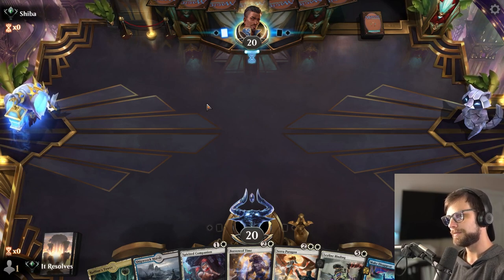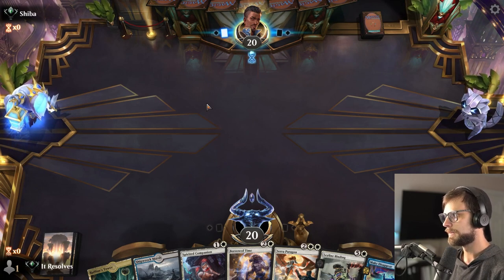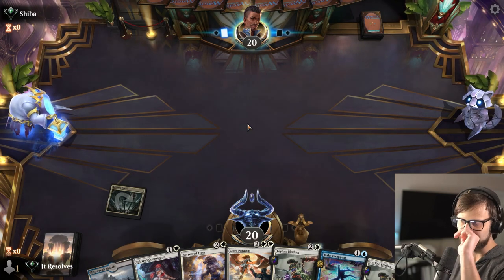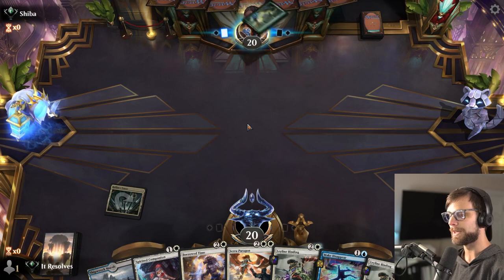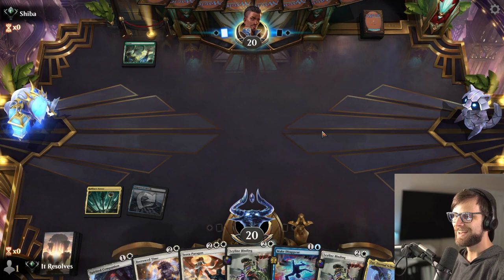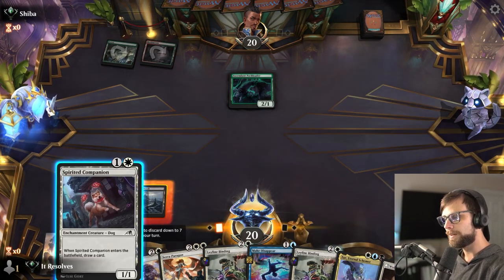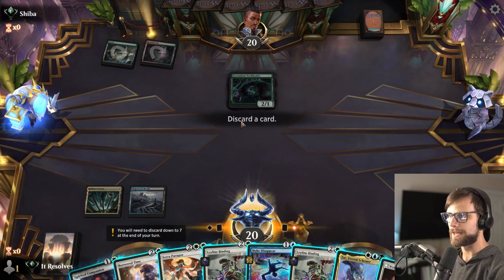They did miss their first land drop, so that's fine by me. And we are also missing our land drops, which is not ideal. I actually think we pass here. We do have to discard a card — what is it going to be? It's probably Wedding Announcement. I want to keep the counterspell because chances are we're going to be able to use it this turn. I want to keep the removal pieces because that allows us to just completely deal with everything they're trying to do. We do need to hit a land drop though.